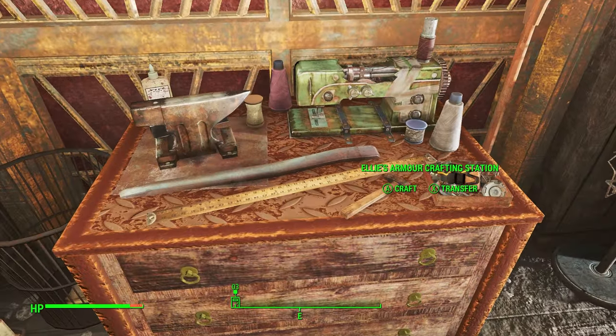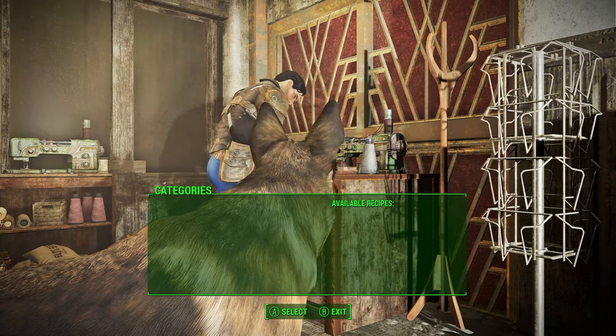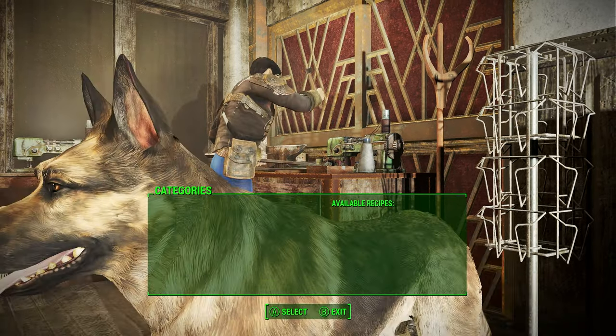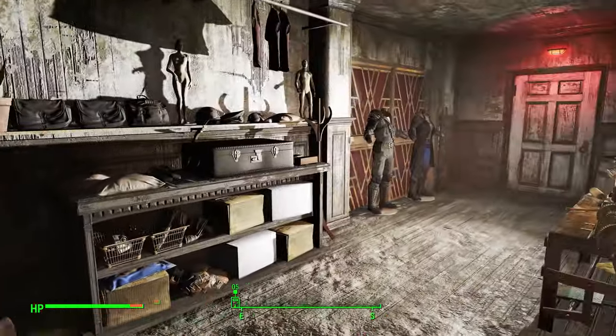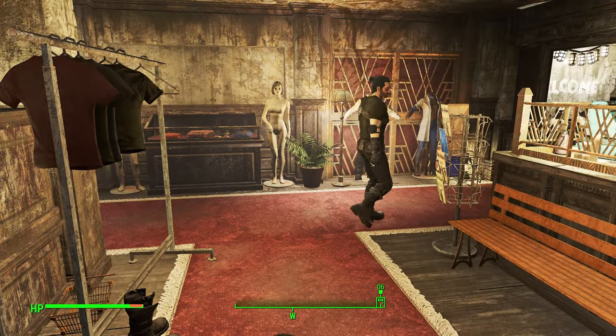You also get a schematic for something called Ellie's Armor Crafting Station, and I'm betting that when you have the recipes you can craft the different outfits there.